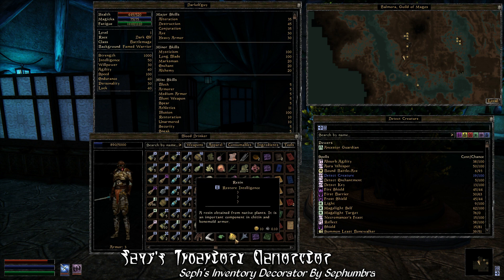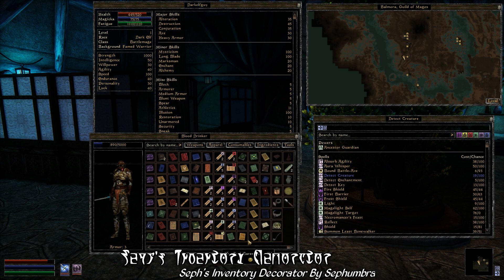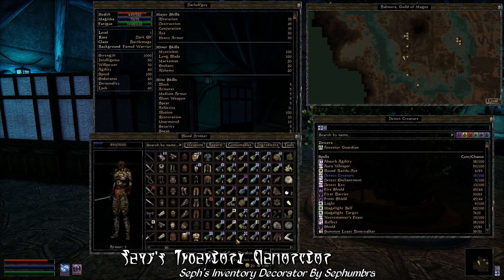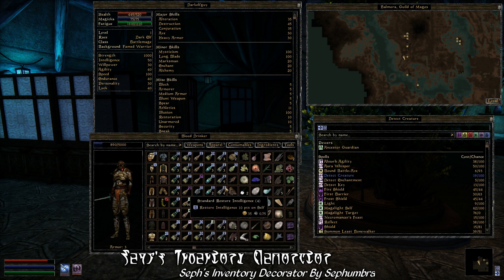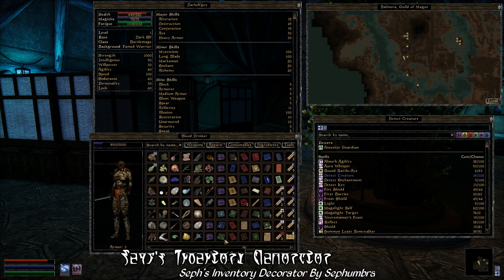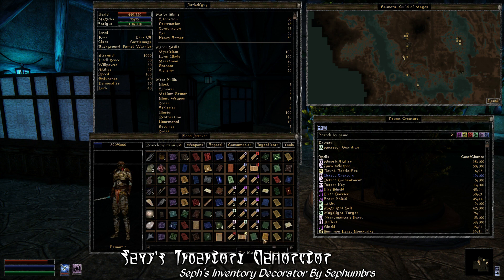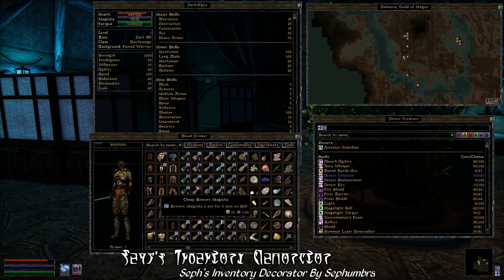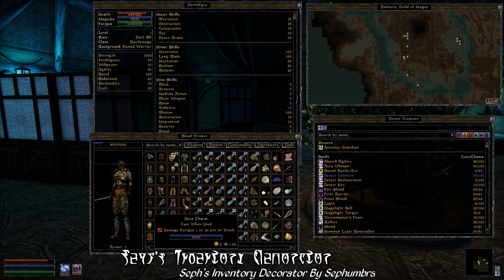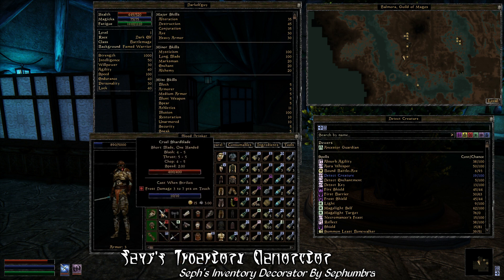Not only does this mod provide more information on the items in your inventory, but it does so in a more colorful manner, with tons of customization options. When you open your inventory, you can see that your equipped items will be highlighted with a green background, so you can more easily differentiate them from the rest of the items. And you can change the color of that background to just about anything you might want — red, blue, yellow, or any variation thereof.